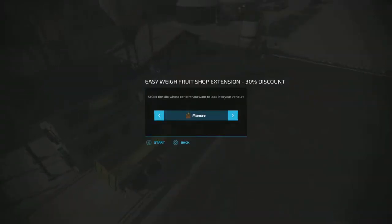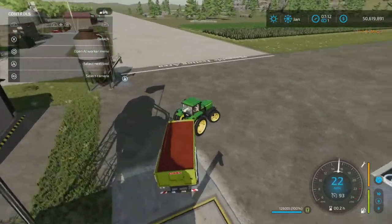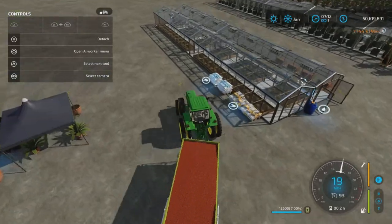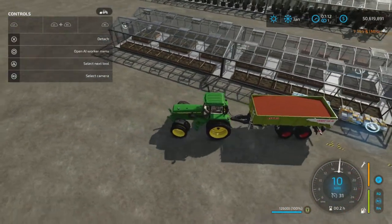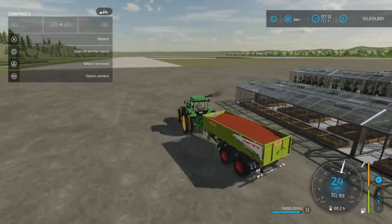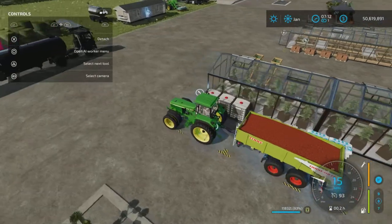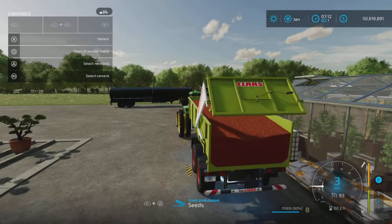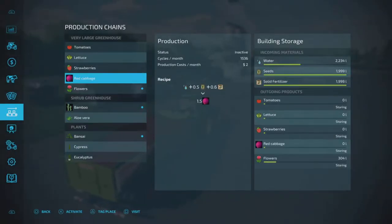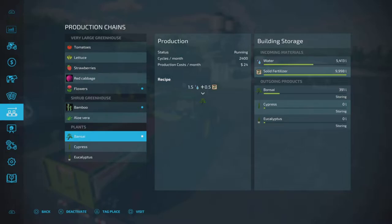I zip over to get some seeds. Here are the seeds on the large greenhouse — the trigger area is pretty generous even though it is a tad small. Seeds corresponding to the seeds over here. Of course they didn't take much — they weren't down that much. Looking at our capacities: 2,000 seed, 2,000 fertilizer on the large greenhouse; the shrubs are two and two; and the bonsai holds 10,000 liters of solid fertilizer — so a lot more there.